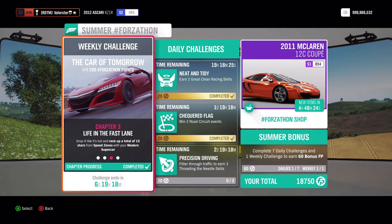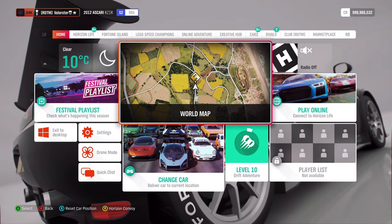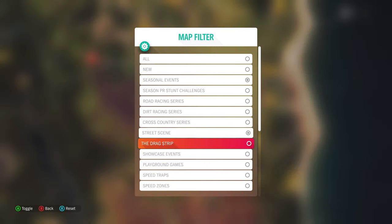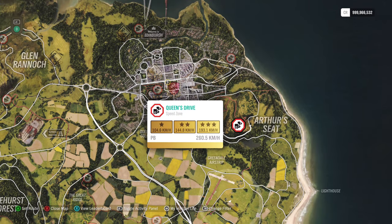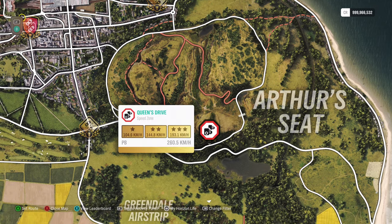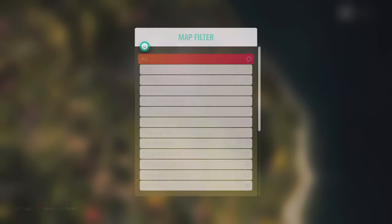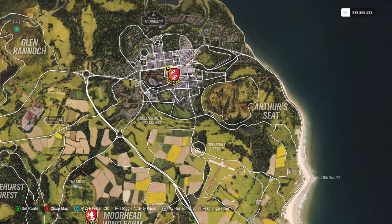Now for the 15 stars on speed zones, it's always the same approach. Use the filter to find the speed zone — start from here, drive carefully through the corner, and then just drive through it. It's easy to get those speed zones with that car as well.